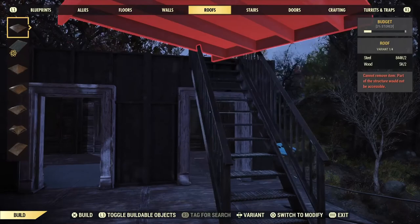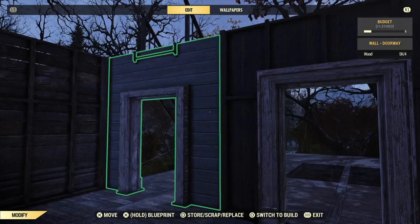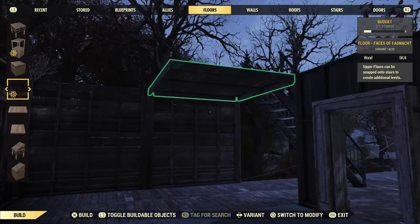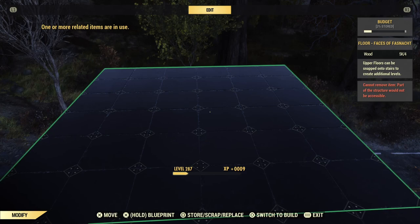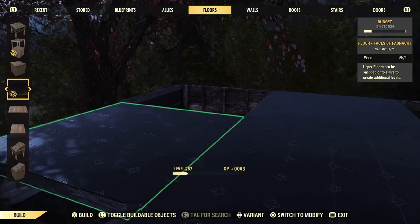What you want to do is make sure that wherever you put the stairs, just be careful, because that's where they're going to be. Kind of out of luck now because it's stuck. We can work with it and make it all peachy keen — you can use it as a plank or something.